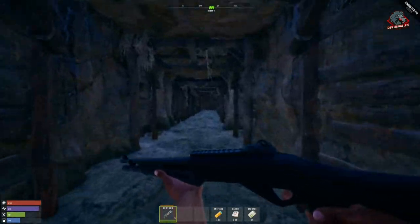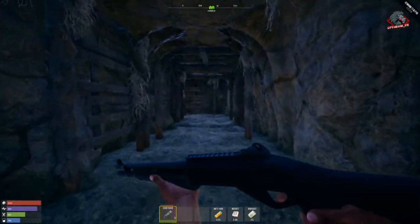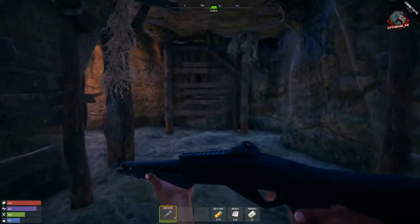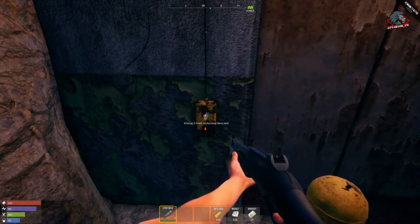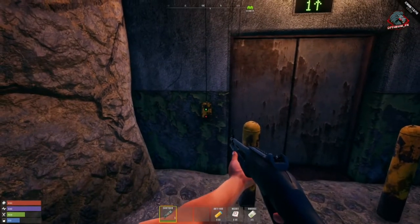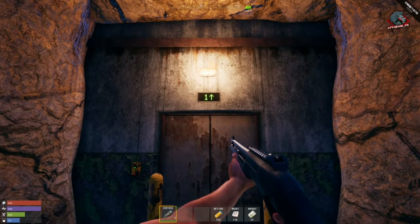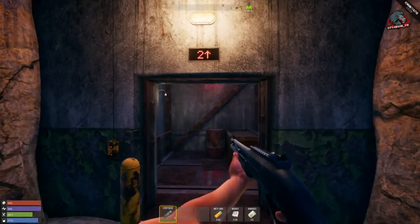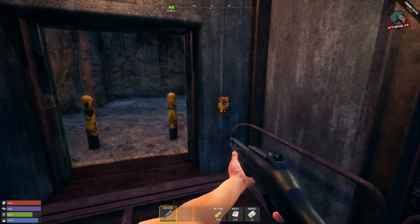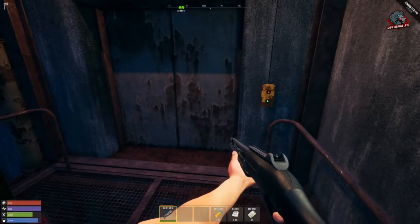Previously the bunker elevator was blocked off and sealed, but with this update you can now get down into the bunker. Hold E to ascend and descend. The elevator will come up, you go inside, hold E to go down. There are two levels in this shaft, so make sure to visit both.